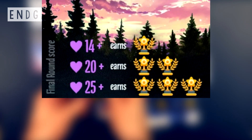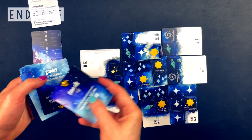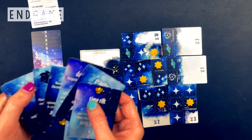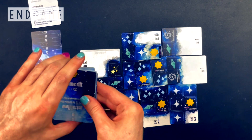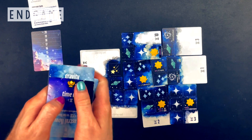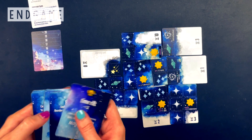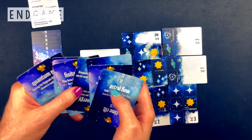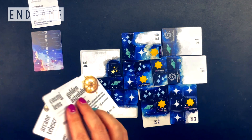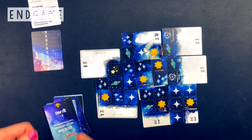For each trophy earned, rotate an event card to its trophy side — this is randomly chosen. This is how the game saves your earned trophies from game to game, and you can check how many you have by looking at the tops of the cards. This will also introduce more difficult events for future games. During setup of future games, if you have seven or more trophies, all event cards can be rotated back to their light blue side, and you can choose a new stargazing item to unlock. These are really powerful and game-altering — once unlocked, they're available for all future games.